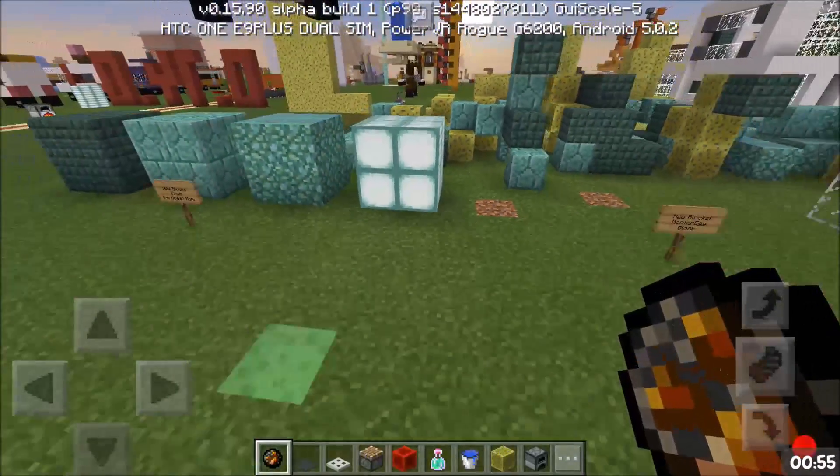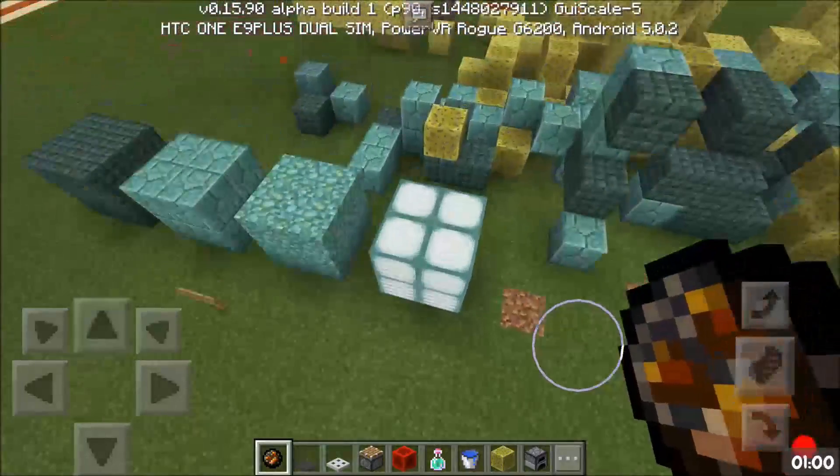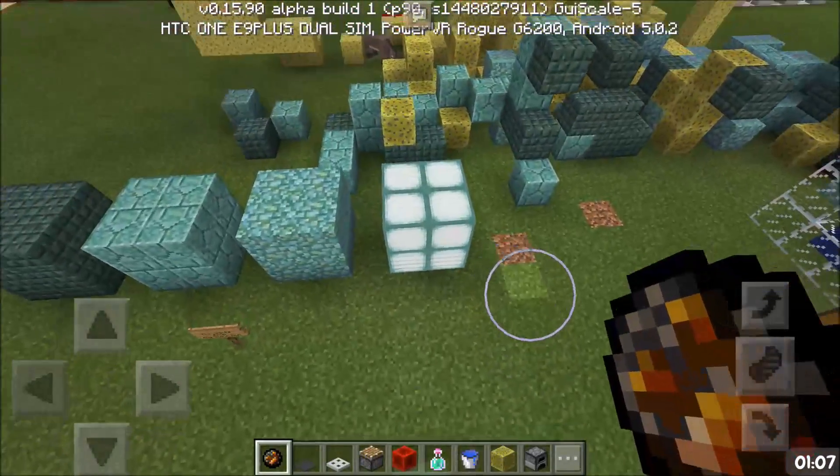Also there's a very secret, not easy to see glitch which you can do with the sea lantern. When you go towards the sea lantern you can see some streaks. If you look like this and go up, you can't see it.